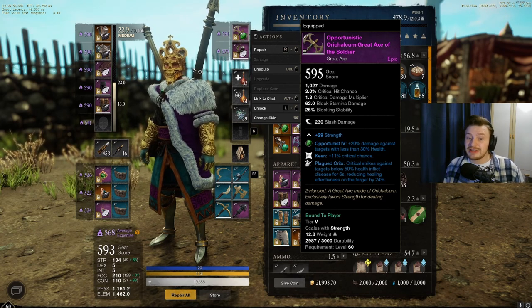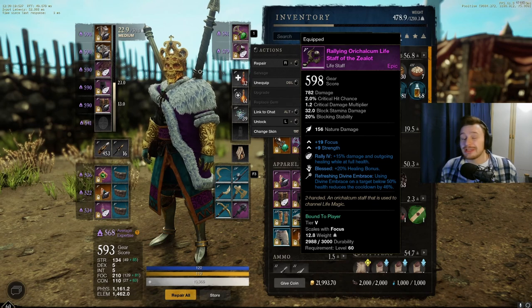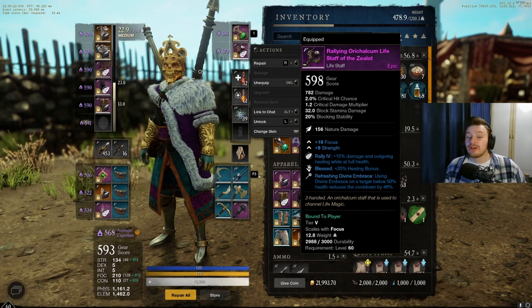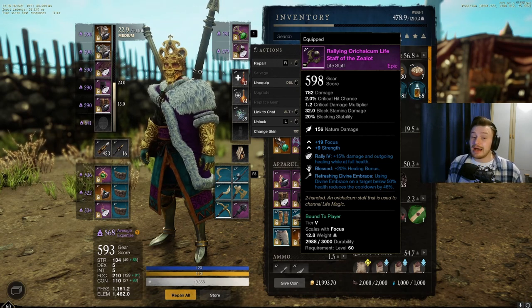The gem in the Great Axe is the Opportunist emerald gem, giving plus 20 damage against targets with less than 30% health — really useful for finishing kills paired with Plagued Crit and Keen. On the Life Staff, we obviously have Blessed, and I've got Refreshing and Divine Embrace, which isn't ideal, but until I find a better Life Staff that's what I'm using. Focusing Strength was only about 1,000 gold on my server which is great value, but I do want a more useful second perk eventually.